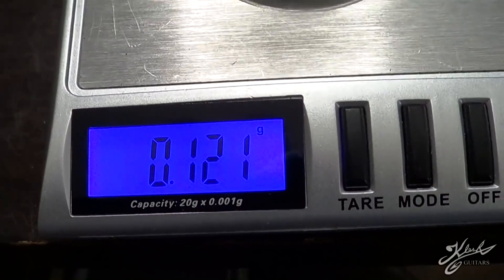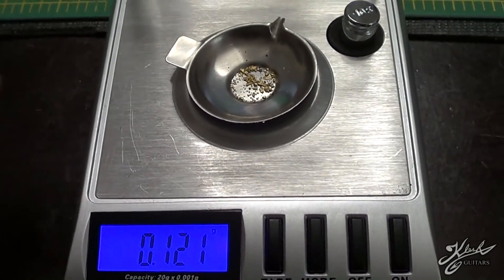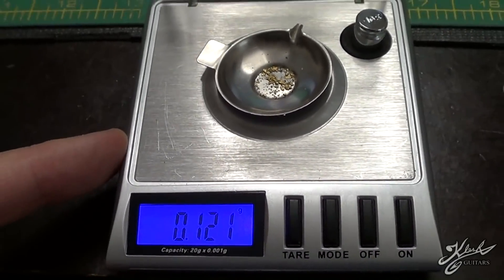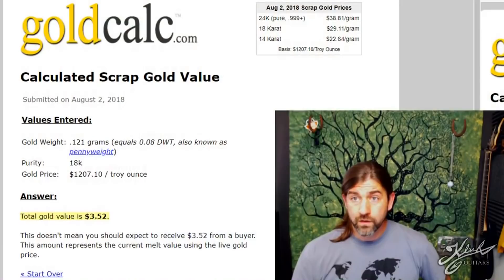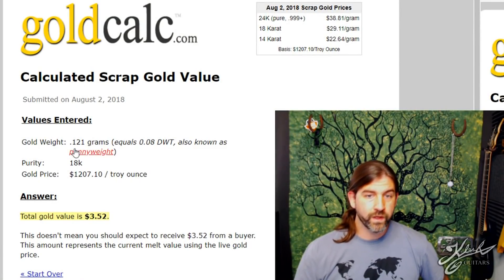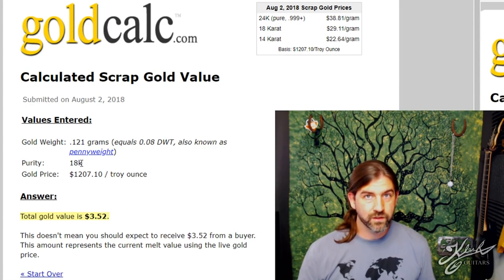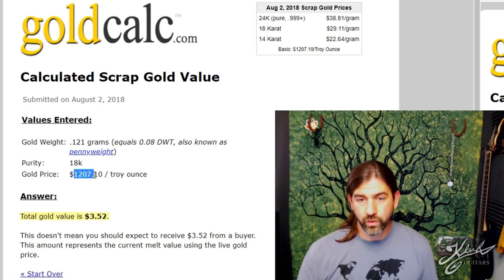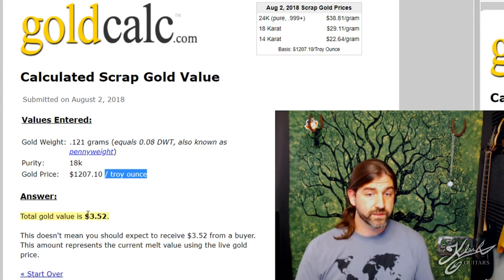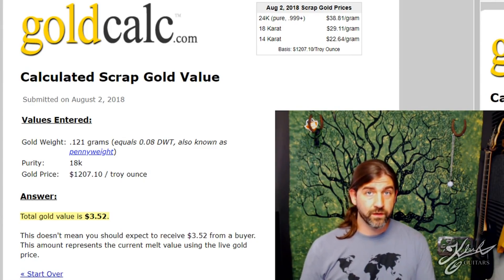Nice — 0.121 grams of gold! If anybody's interested in this scale, there's an Amazon link in the description; it's a real nice little scale and very affordable. Let's go ahead and see what it's worth. We went to goldcalc.com, entered 0.121 grams of gold at 18 carats — I've tested a lot of natural gold and 18 carat is a good medium. At $1,207 an ounce, it's worth about $3.52.